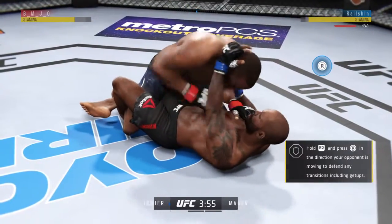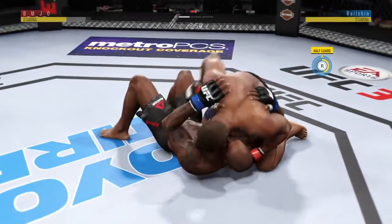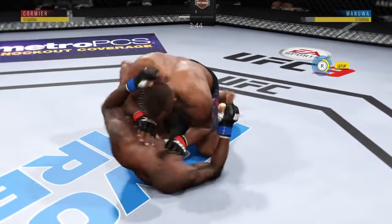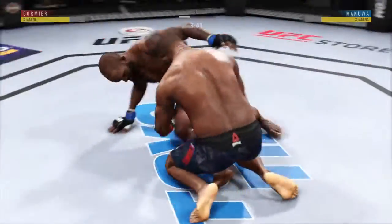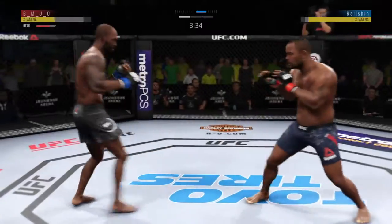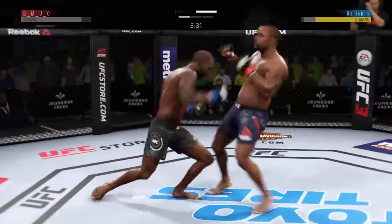Big right hand by DC. He's now working from side control again, in half guard position. Good shot to the head. Nicely done there as he escapes back to his feet. Changing to the southpaw stance now — oh, he gets caught.